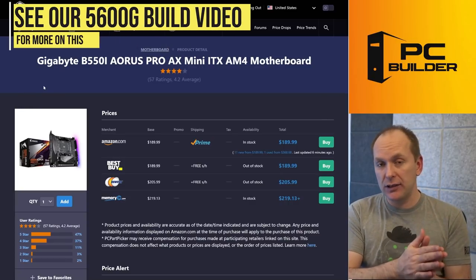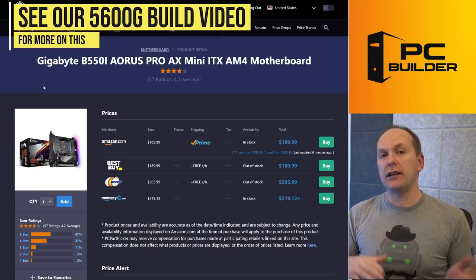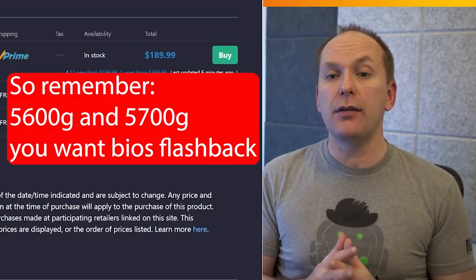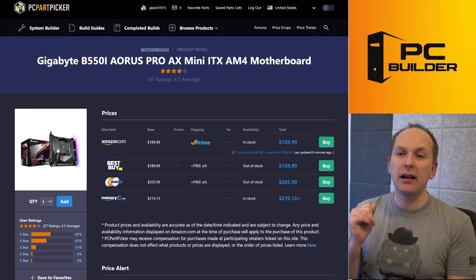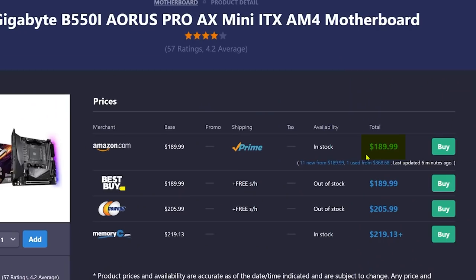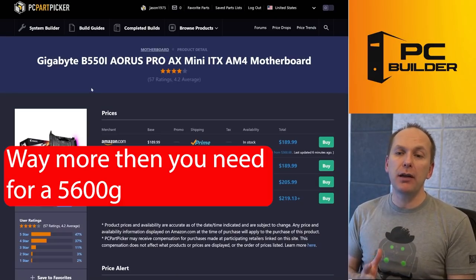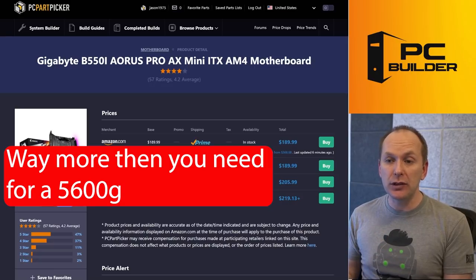The 5600G and 5700G were the most recent CPUs that AMD launched over the summer of 2021. Still, to this day, a lot of boards are not coming with updated BIOS on them — so we need a BIOS flashback. Because we're forced into a small form factor, we end up buying this $190 B550i — a great motherboard, but one I'd expect to see on a much higher-end system, not a Ryzen 5600G APU system.